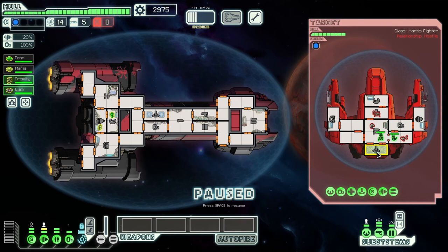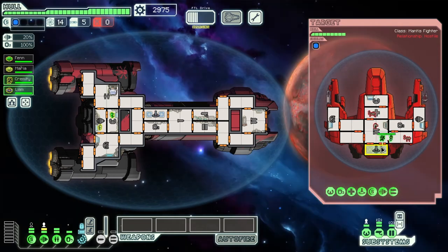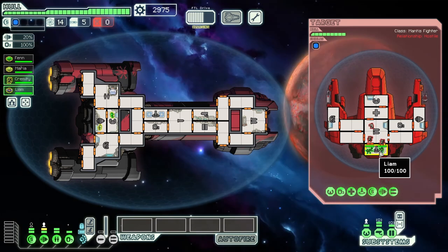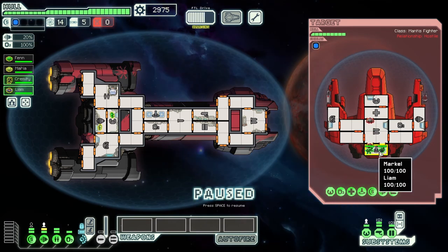They are going to want to go defend the teleporter. So we can basically move immediately — this is about 3 tiles each. We'll just wait a moment and it works. They're actually crossing over but that's fine.